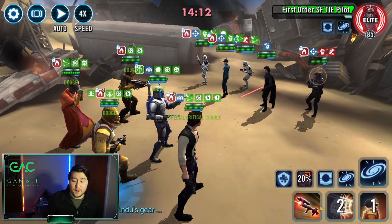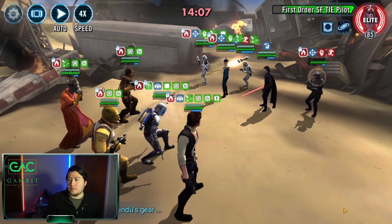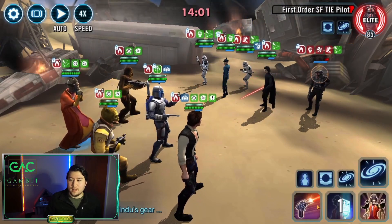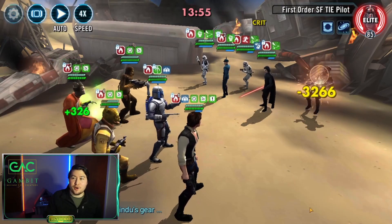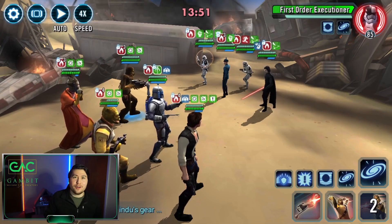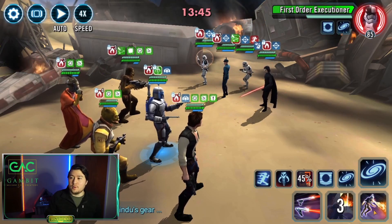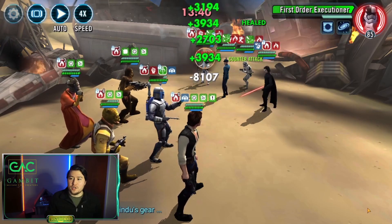Those buffs are great on Jango. We're going to try to get a big hit on him — a Gear 13 Jango probably kills him there. There were a few lucky dodges. And this is what I want to stress: take the kill. When I didn't take the kill earlier, his low health was deceiving — the crew lead does a tremendous job at recovery. After First Order SF TIE Pilot I went after First Order Executioner.